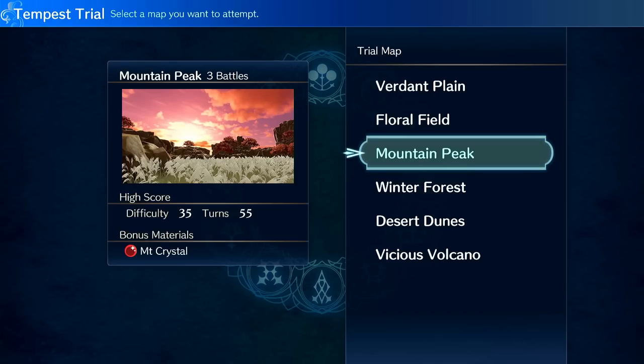So you have tier 1, 2, and 3 — there are three stages. The first one's easiest, the second one is moderate, the third one is usually the hardest. And when you go to do a relay, it tells you what bonus materials you can get.